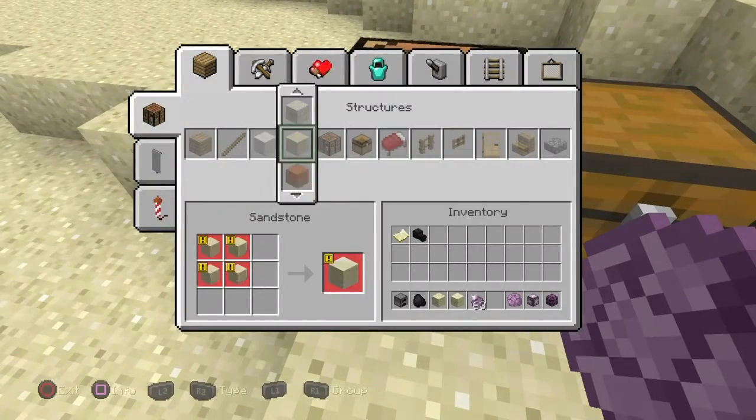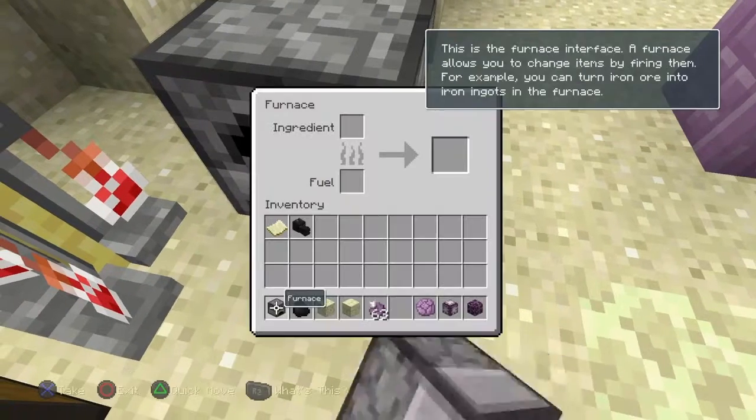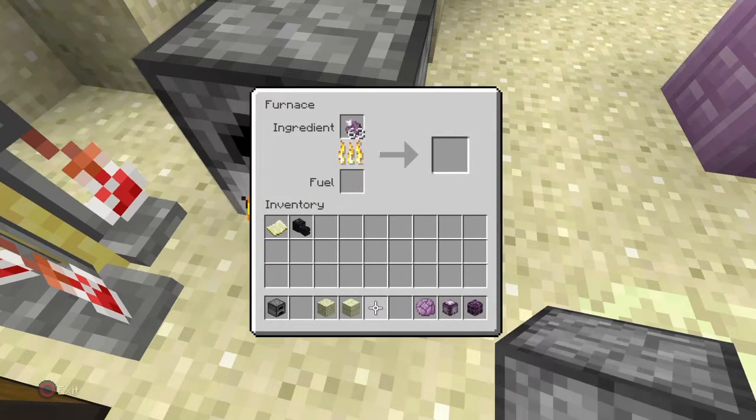And popped chorus fruit is obtained when you cook the chorus fruit.